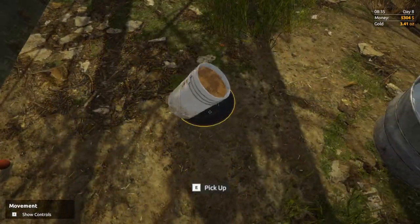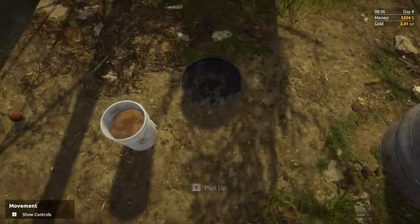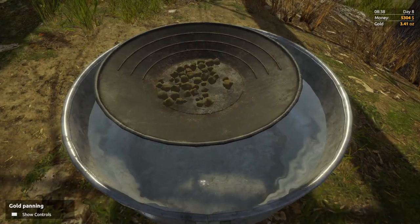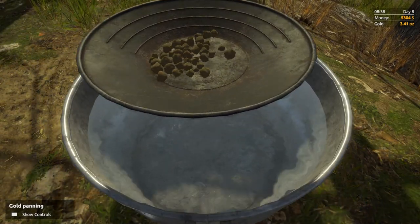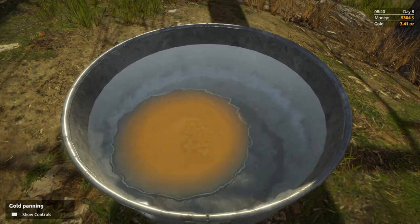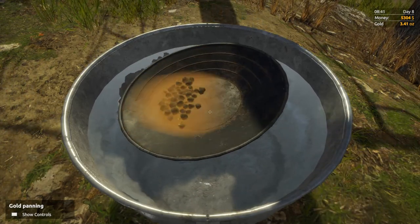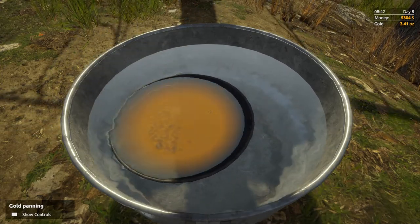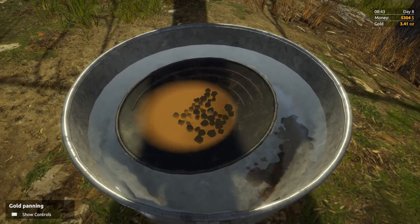We're going to come up here, we're going to dump some dirt in the pan, pick your pan up with E, place it in the water. You move up with right mouse click, down with left mouse click. Put it in the water, shimmy it, let the water go brown, dump the water out side to side. Do it a couple times until you see all the gold.